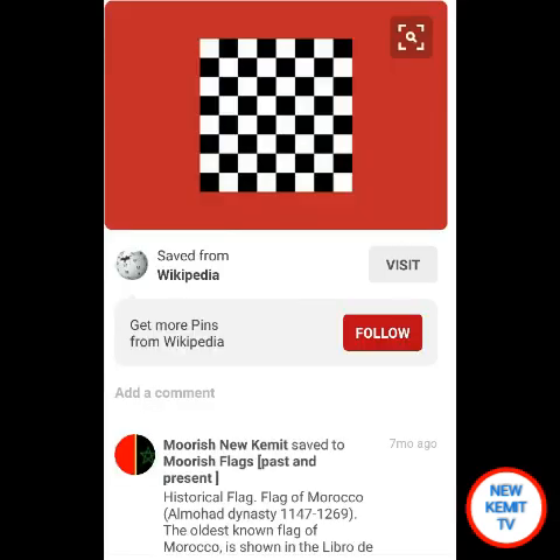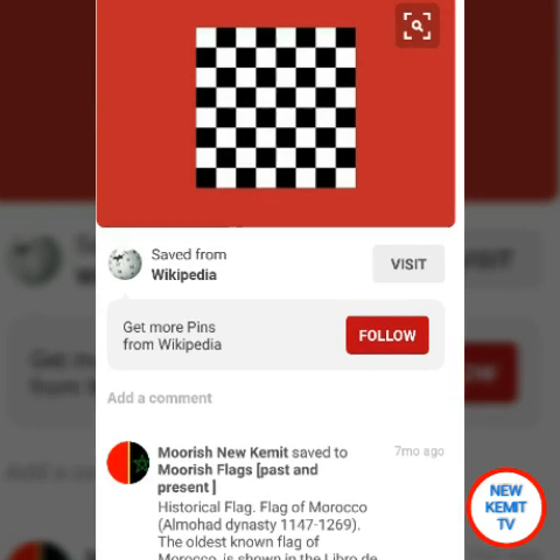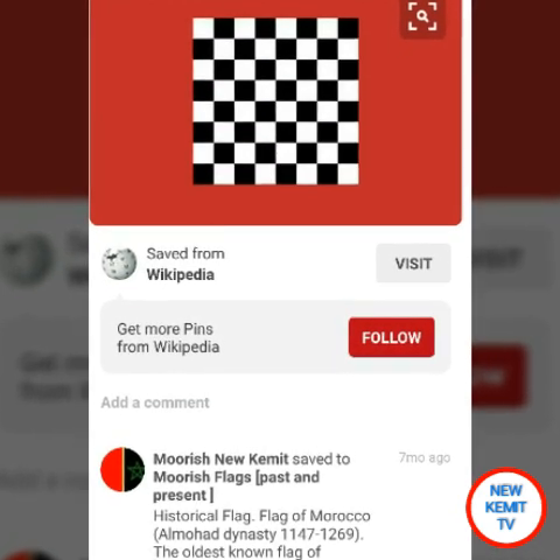This checkered flag belongs to the Almohad dynasty, which reigned from 1147 to 1269. They are the successors to the Almoravid dynasty. They are also known as Berbers, and this was founded by a Berber tribal confederation. This has also been known as the first real flag of Morocco.